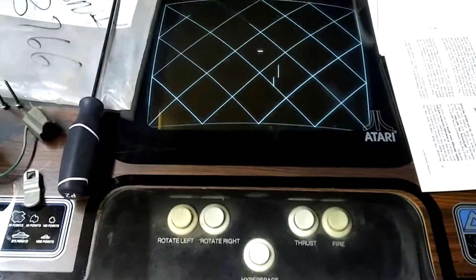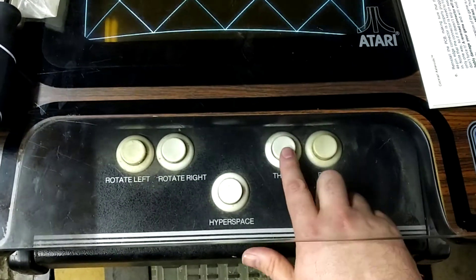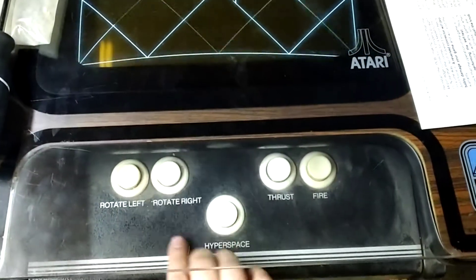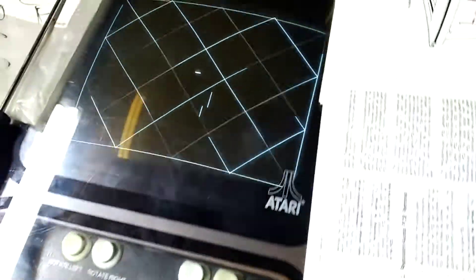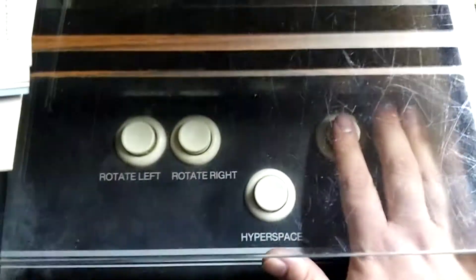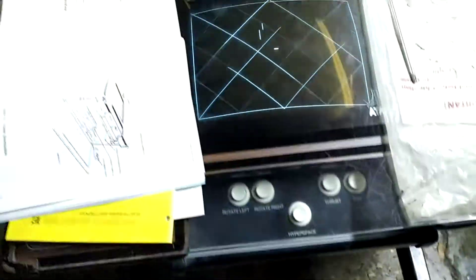So here's what test mode does. I've got the volume turned all the way up. Hyperspace on player 2 doesn't work. And start button lights, those work. Still not showing the dip switch values.